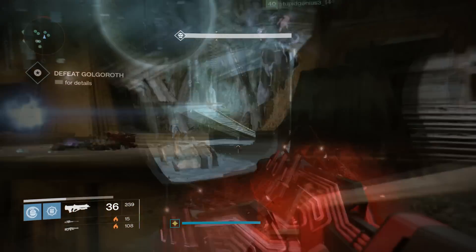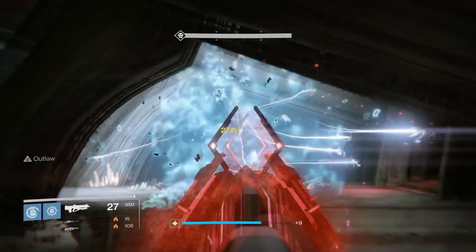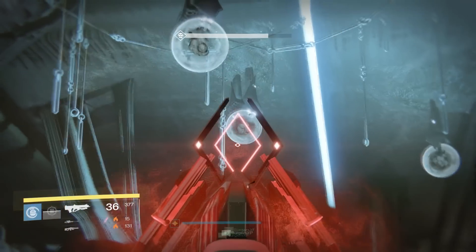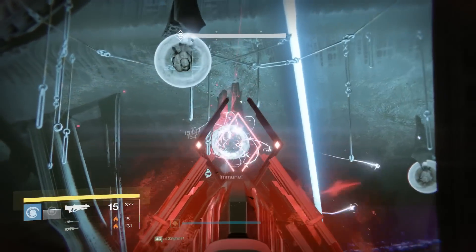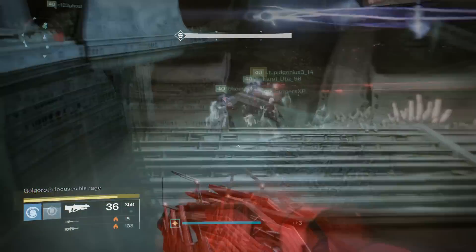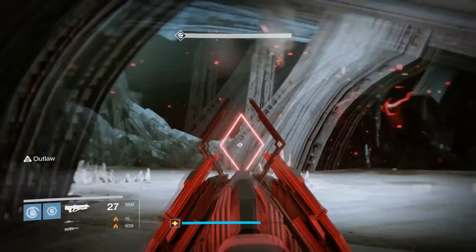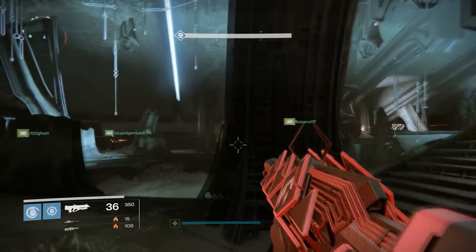Now let's move on to the next encounter: Golgoroth. How does the Outbreak Prime perform here? Well, firstly against adds it's excellent as before. And funny enough, you actually do activate the nanite swarms against the orbs that you want to drop, so they go down pretty quickly when using the Outbreak Prime. So obviously 10 out of 10 for that. But going against Golgoroth himself, we have some very interesting results.